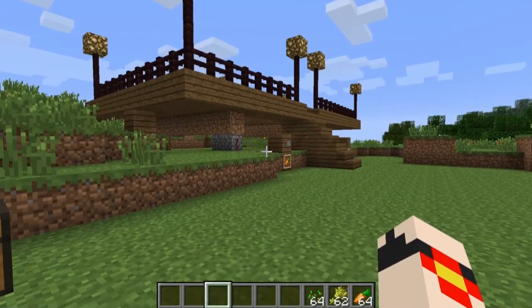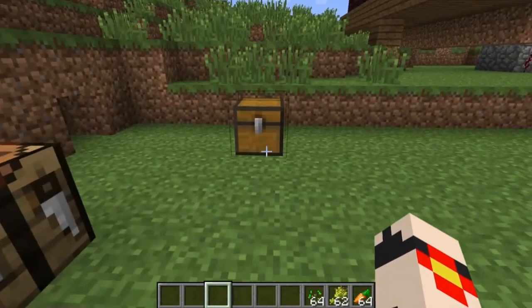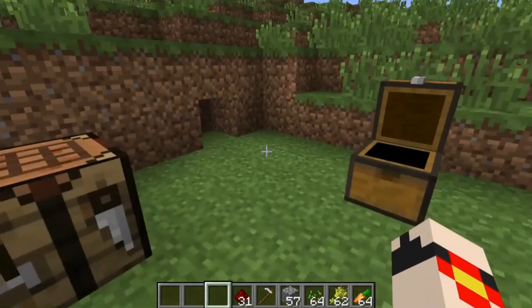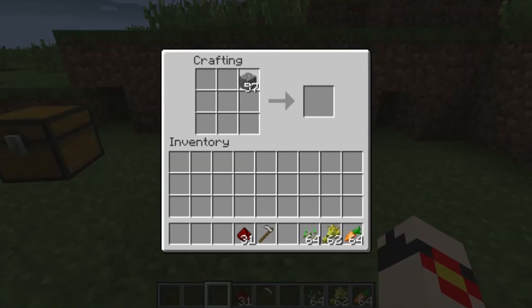This mod introduces four new blocks into the game. The first block I'm going to cover is the planter. You need cobblestone, a hoe, and redstone to create it. So the recipe looks like this: cobblestone all along the edges and in the middle, a hoe on the top and redstone on the bottom.